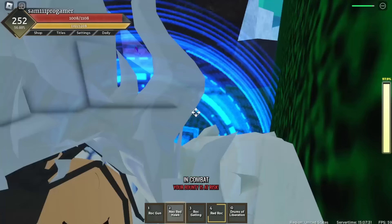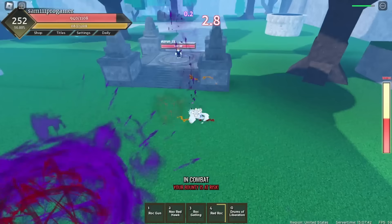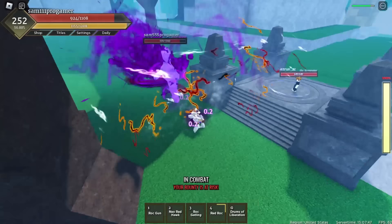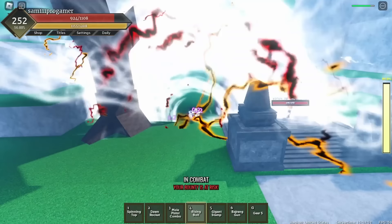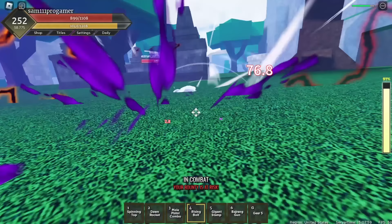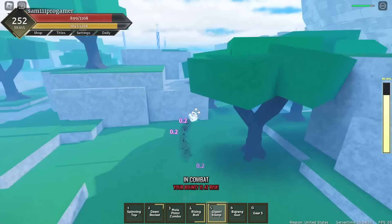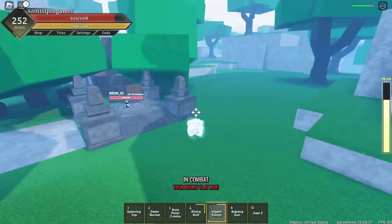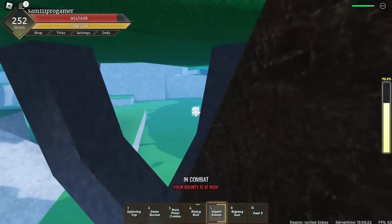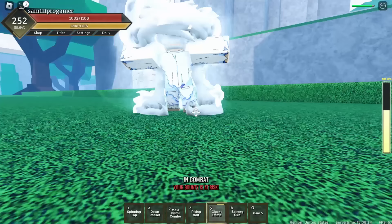I gotta block - getting a lot of damage done to me. Now I got my Gear Fifth - Drums of Liberation, then go into Gear Fifth. I have I-frames now. Yes sir! I'm doing my fourth move - I missed. I'm doing my Dawn Rocket - yes sir! Then Gigantic Stamp - where is it? I think I got it. Where did my boy Sam go? I'm so confused - did he just disappear? He's not here anymore - what happened?